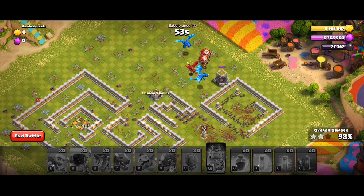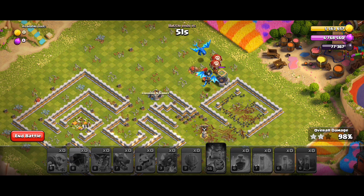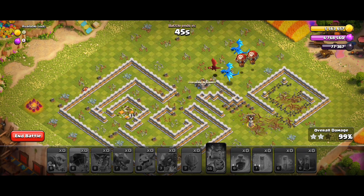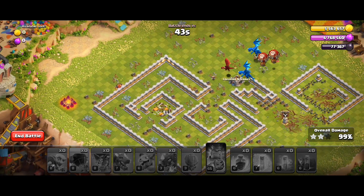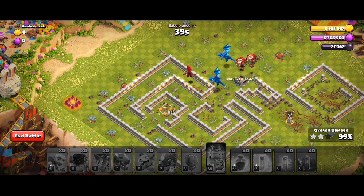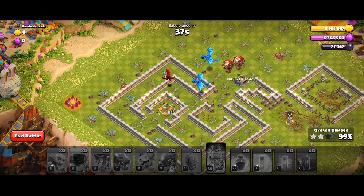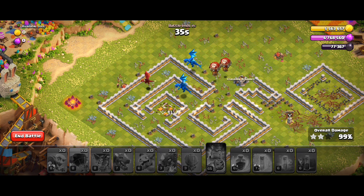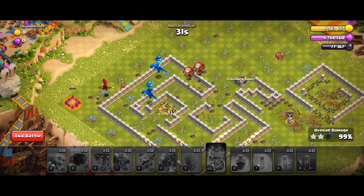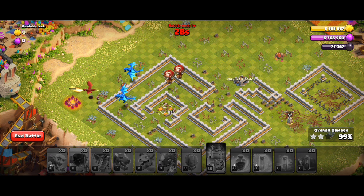In the next attack, carefully drop all the forces on the left side to attack the tower. When your forces attack the tower and you get almost one star, the attack is almost done and you get a three star.